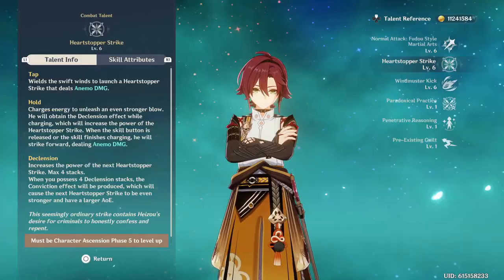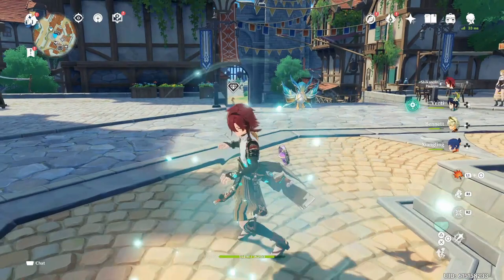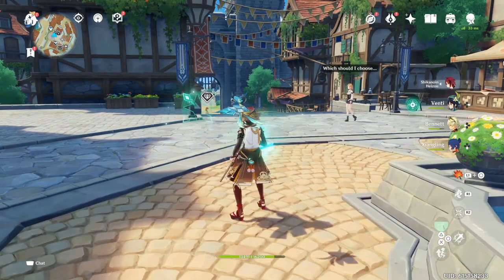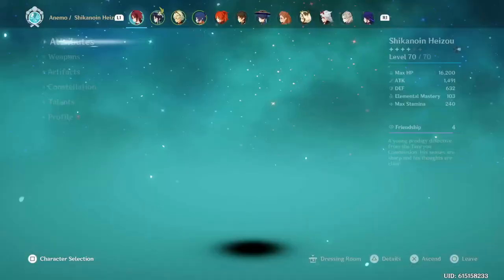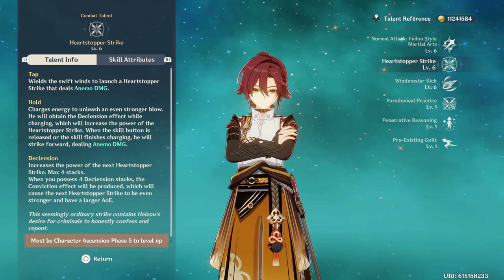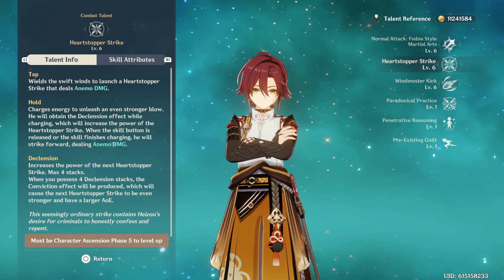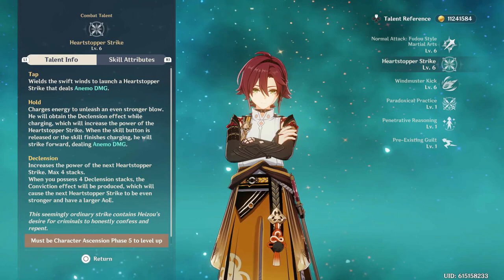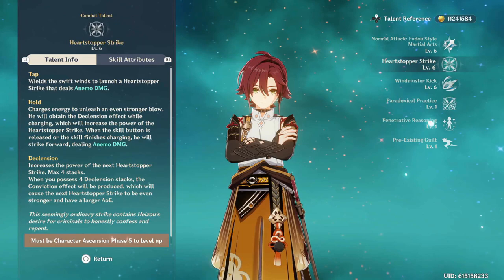His skill is called Heartstopper Strike. You'll have a little indicator above your head — those are your declension stacks. If you hold the skill, they go up and you deal more damage the more stacks of declension you have. On the very last declension stack, conviction will be produced, making the strike even stronger with a larger AOE. Always try to get four stacks of declension to land that final AOE strike.